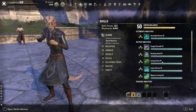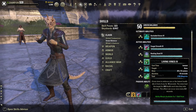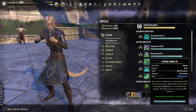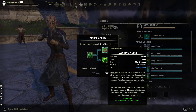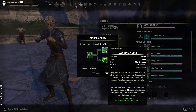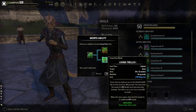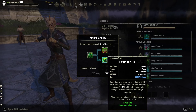Living Vines covers 28 by 12 meters and grows vines to embrace the lowest health ally in front of you for 10 seconds, healing them each time they take damage — once every 0.9 seconds. The Leeching Vines morph applies Minor Lifesteal to enemies that damage the target, healing you and allies for 600 health every second. The Living Trellis morph provides an additional burst heal when the vines expire after 10 seconds.